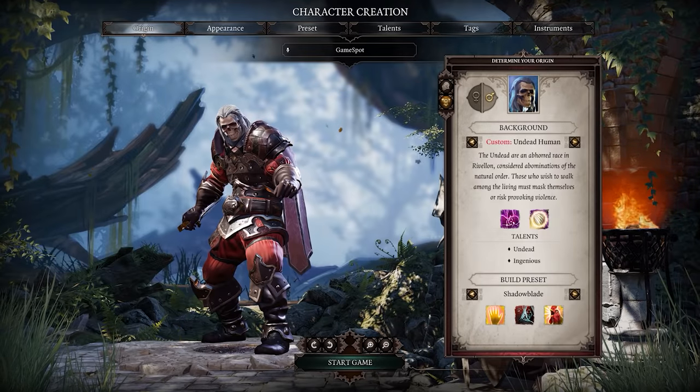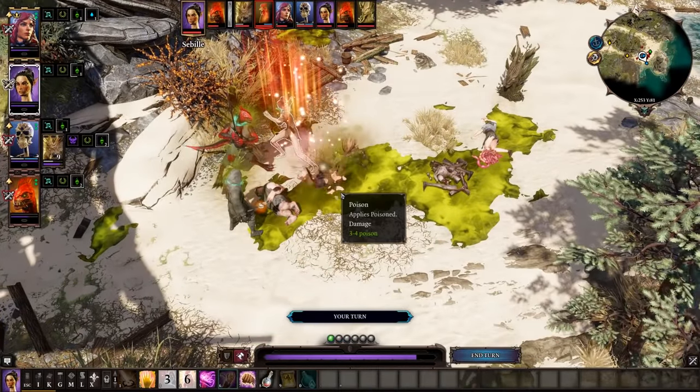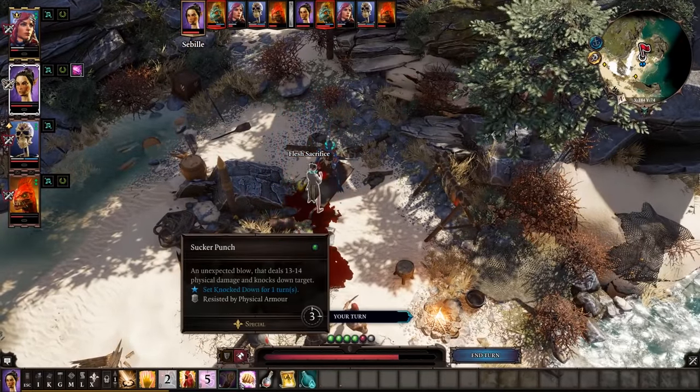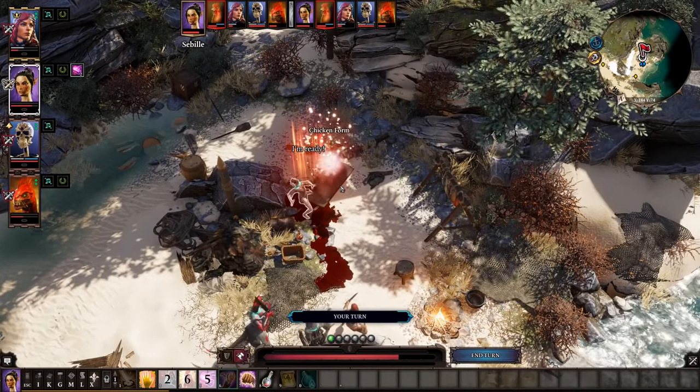Shadowblades are effectively spellcasting Rogues, moving around quietly and backstabbing enemies while maintaining the freedom to turn an opponent into a chicken every now and then. Like Rogues, they are challenging to play, while lacking the additional health that Rogues enjoy, but their plus two to Wits ensures that they'll be able to act more often than most other characters.